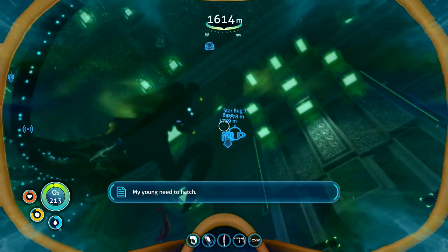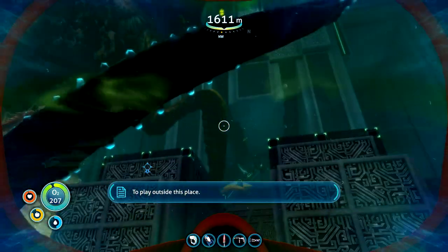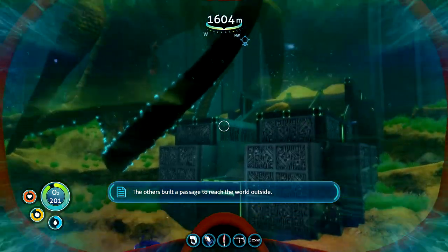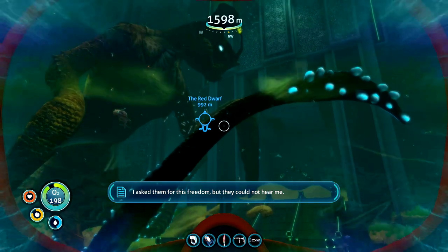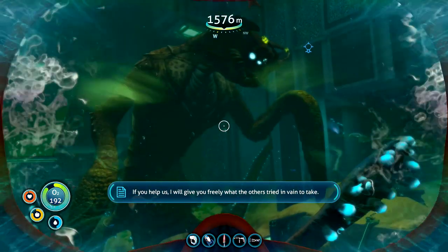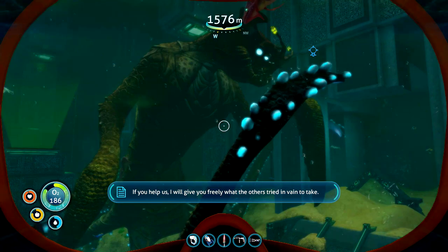My young need to hatch, to play outside this place — we have been here so long. The others built a passage to reach the world outside. I asked them for this freedom, but they could not hear me. If you help us, I will give you freely what the others tried in vain to take.